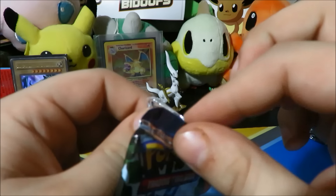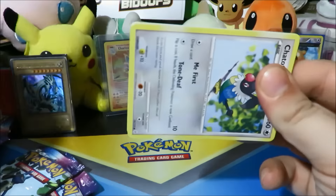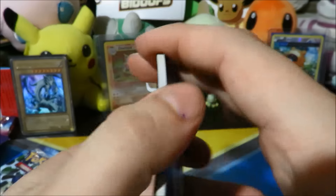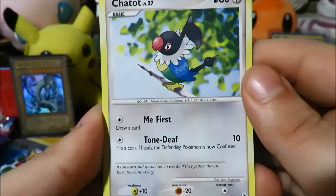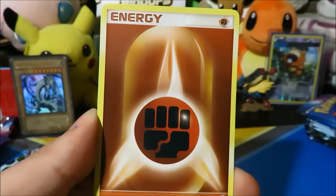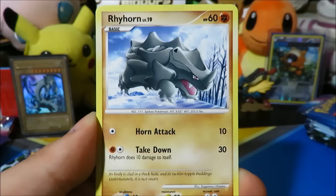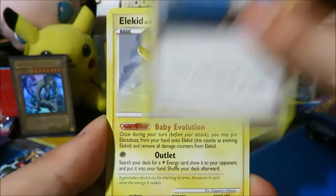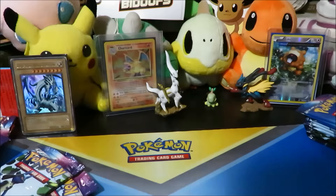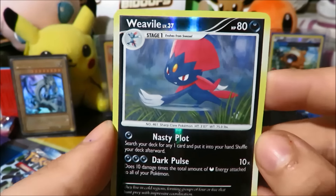Our next pack is another Lucario pack art. We got three Lucario packs for this part and only two Electivire pack arts, so we had to make do. This is the second of three Lucario packs. Shout out to my favorite flying type — very cool. We got a fighting energy, Duskull, Energy Search, Rhyhorn, Professor Rowan, Elekid, Chairum, and the reverse is a Weavile — which is another rare.